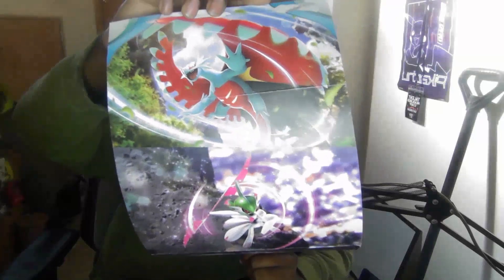Hey guys, welcome back with another video. Today we got our Paradox Rift unboxing for the Pokemon Center ETB. This is the new set that has the Paradox Mons. Before it was only Iron Treads and Great Tusk. Let's get right into this box. We got Roar Moon, Iron Valiant, Garchomp, and Armor Rouge.